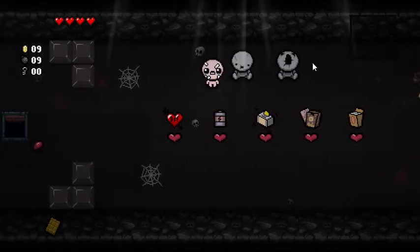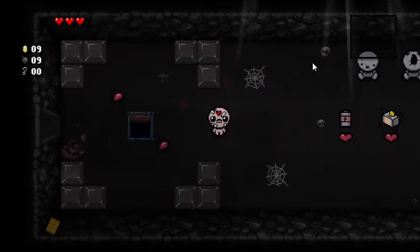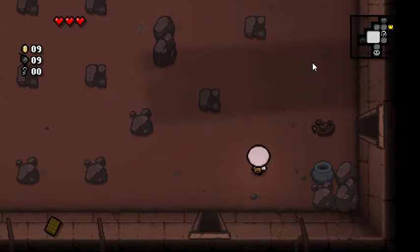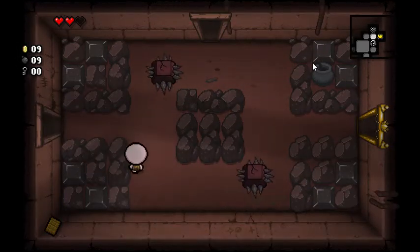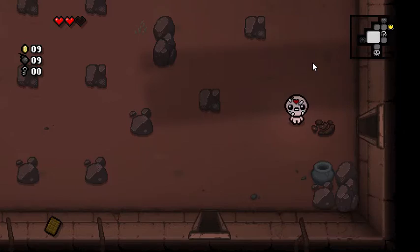I don't really see anything too useful besides this: BFFS — your friend drool — which basically means that any friends or companions you get will be much bigger and do double damage. I'm gonna go over to the sacrifice room. I know I said I wasn't gonna do it, but I had some extra help. And that little chocolate bar gives me diarrhea, which is why it poops every so often.